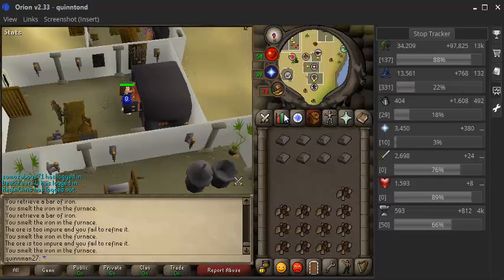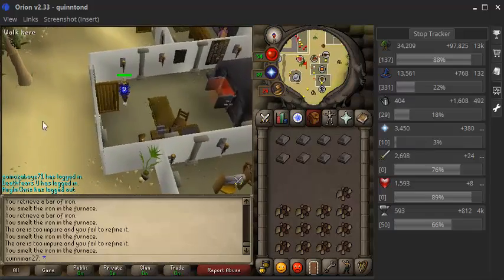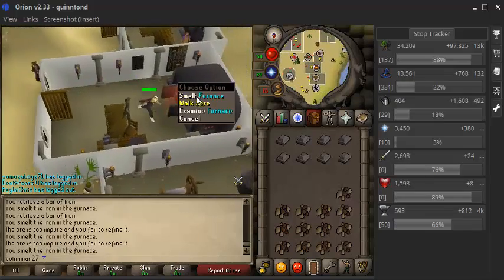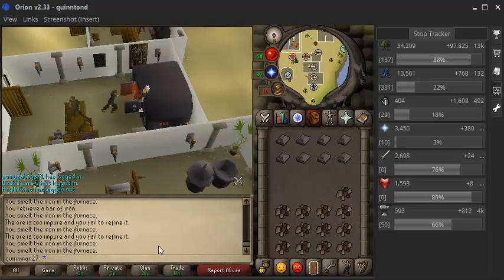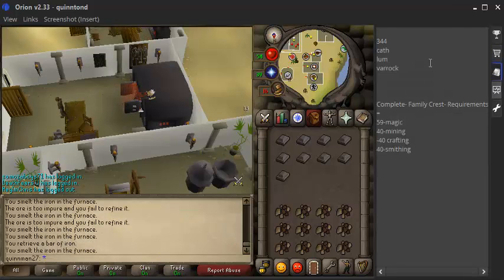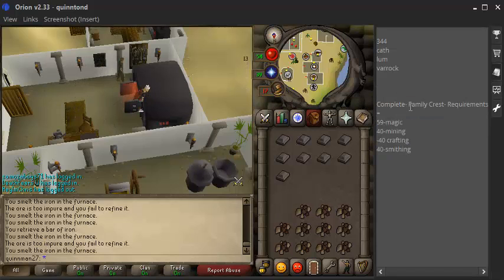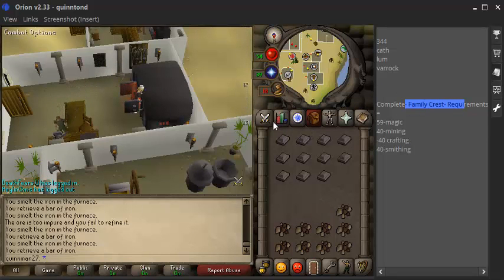I've been doing magic logs probably for the last two days. Other than cutting magic logs, I just recently started going back to getting 40 smithing. And the reason I'm doing 40 smithing is because here are the requirements I need for the Family Crest quest so I can get my cooking gauntlets and continue to actually get into cooking.